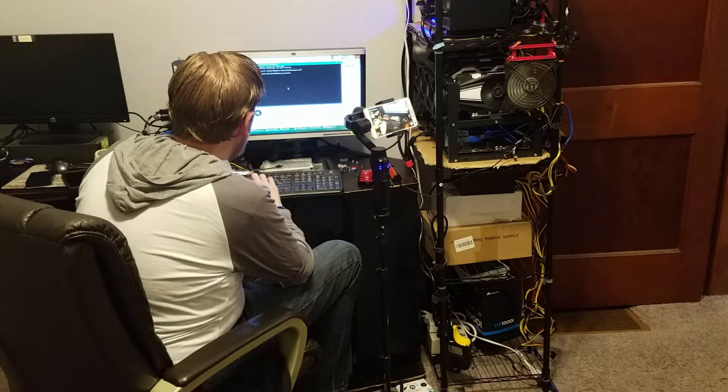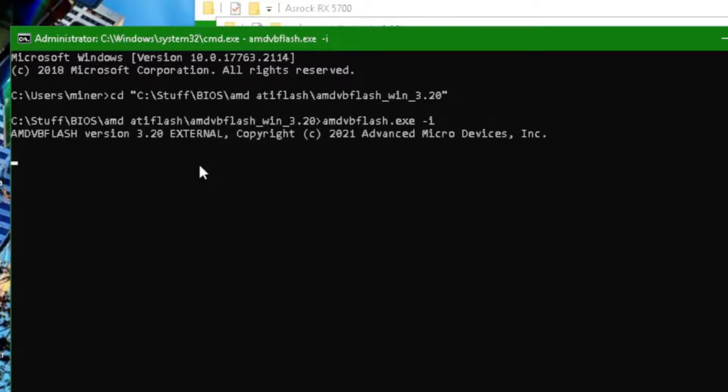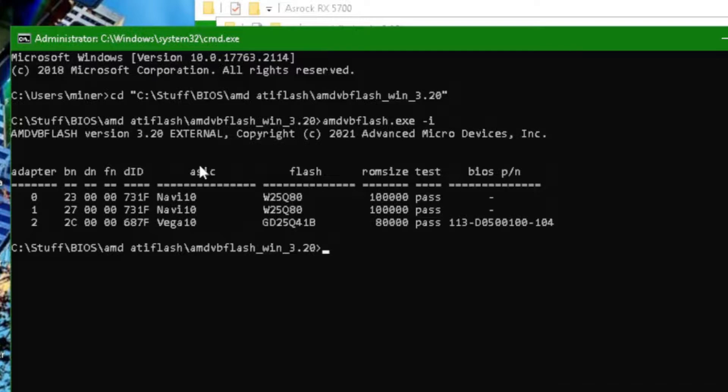The command is AMD VBFlash — I just type AMD and press Tab to auto-complete — then dash I. What we're doing is inspecting the BIOS. Now we've got all this info.